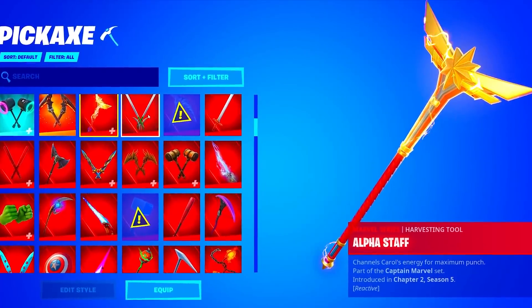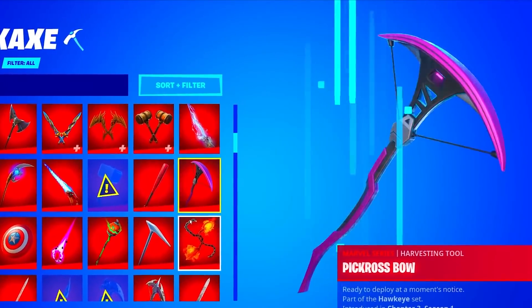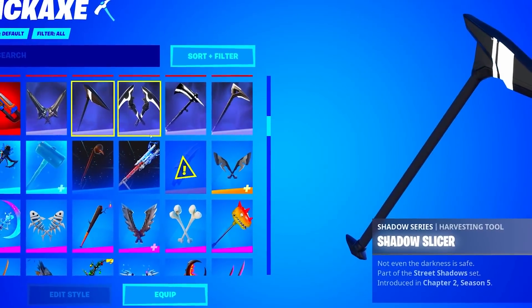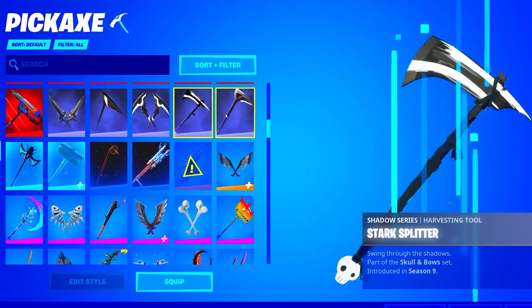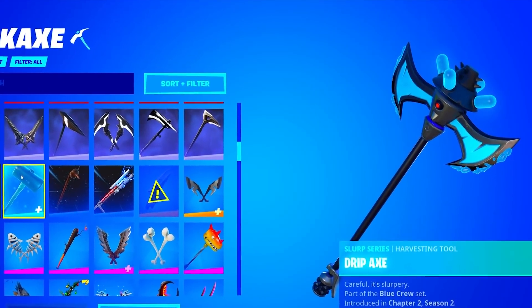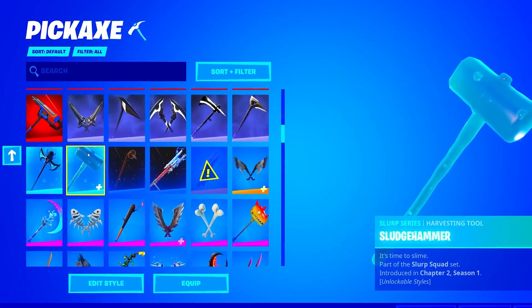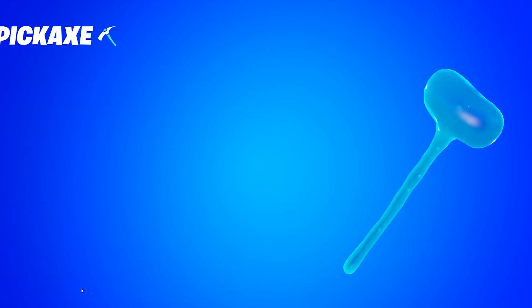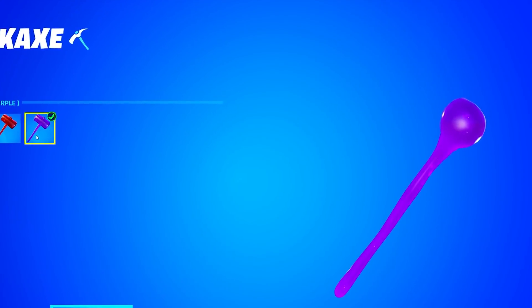The Molten Strikers, and he does have loads of Marvel Series pickaxes as well — like a stack and a half. The Shadow Series as well, he has five. The Drip Axe of the Slurp Series, a pickaxe I really never see that much. The Sludge Hammer from Chapter 2 Season 1 as well. Let's click Edit Style and see if he has all the styles — and yes, he has all the styles to the Sludge Hammer.